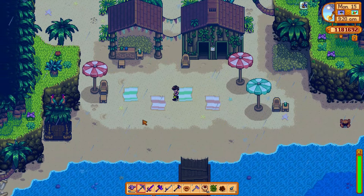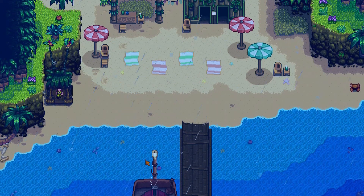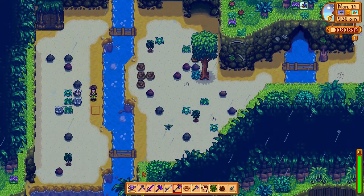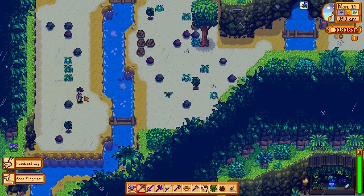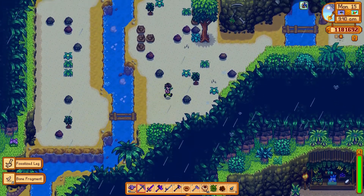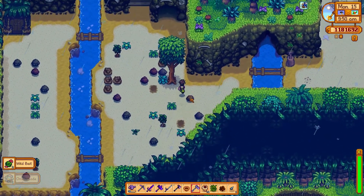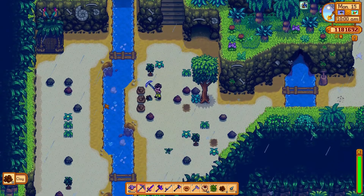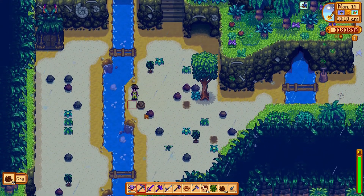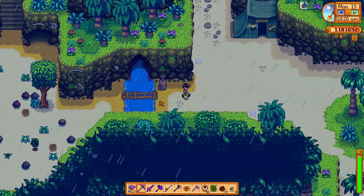Nobody's at the resort, probably because it's raining. I'm going to take my parrot express to the first dig site to check for fossils. I got a few bone fragments, there's some treasure and some wild bait too. Also, if you don't know — see these weird rocks? If you break them they always give you clay. So if you need clay, just go over here and break all these rocks. I already have 16 clay — they'll give you about three clay each.